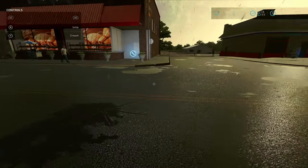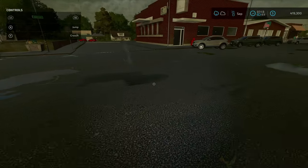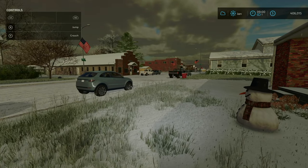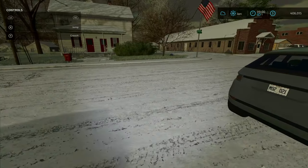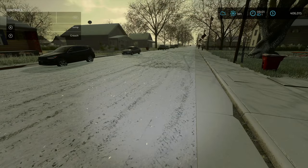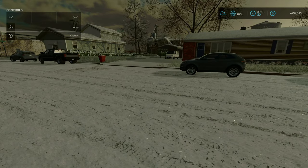Now we can see a little bit better in the daylight hours — that's really nice. Fast-forwarding to snow: as you can see the roads are covered in snow. That's really cool — it's got the tire track texture right in the snow. That makes a huge difference.